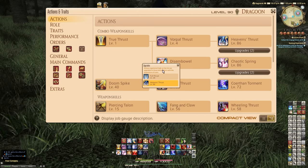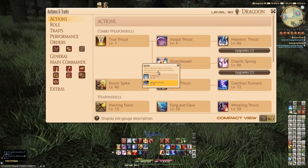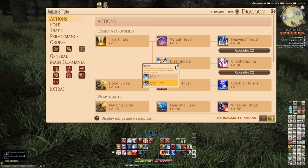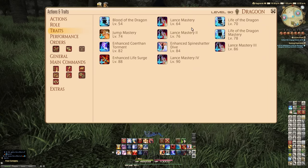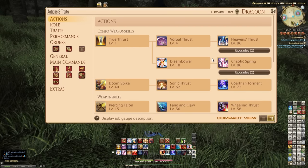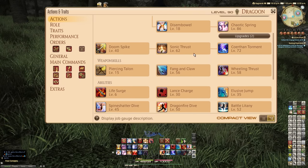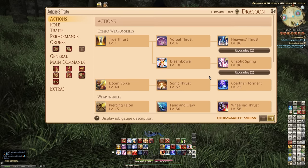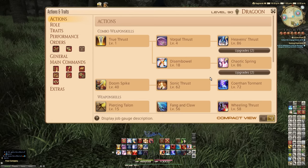You can press the Upgrade button to see what those upgrade to at what levels. It says actions registered higher on the list are upgraded to those below them with the acquisition of traits. So as you level, a certain trait will upgrade the action's combo, and that shows you how it works. You can scroll down and see how other things work together. This is basic information, but it's information that's going to make the entire game a better place.